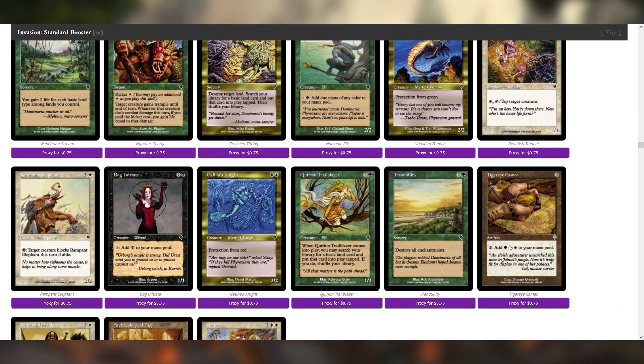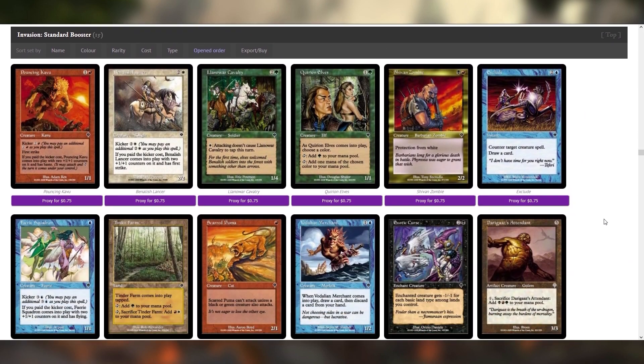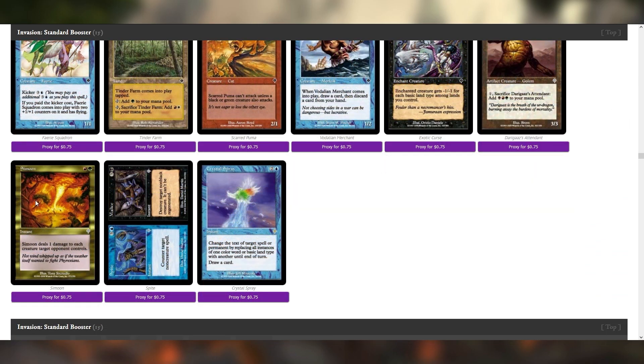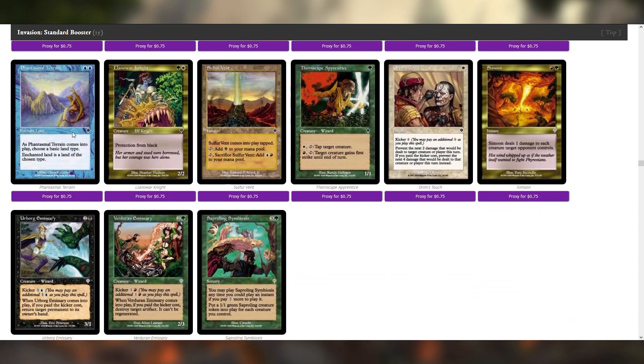That's probably why Kyrion Elves was in here. Sea Moon is all right, actually — there's quite a lot of things with one toughness that this kind of hoses. Crystal Spray could be interesting. Phantasmal Terrain — some of these are interesting color hoser kind of cards. I did not realize Saproling Symbiosis exists. This is a card that wants to go in a couple of my Commander decks — for each creature you control, that's very scary potentially.